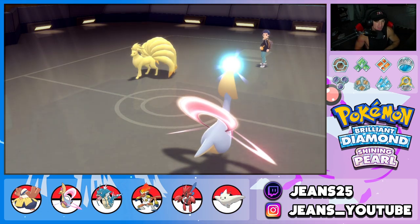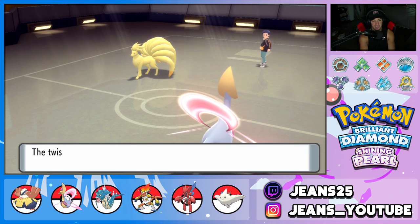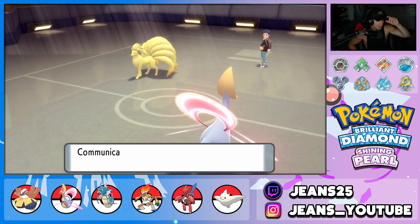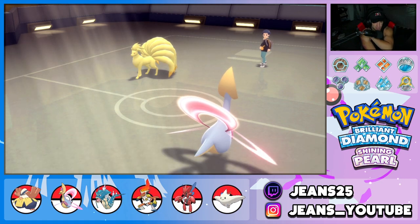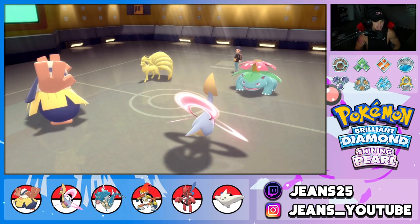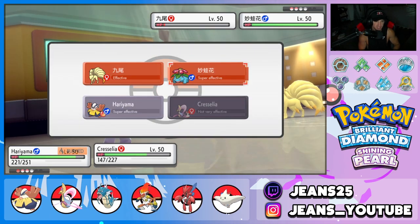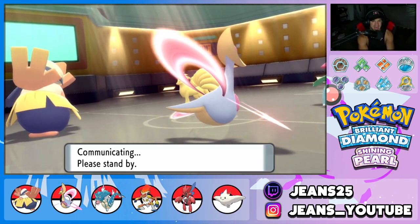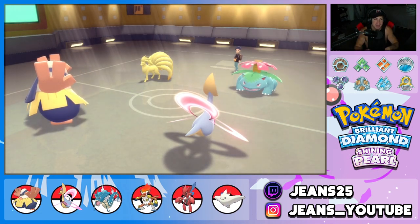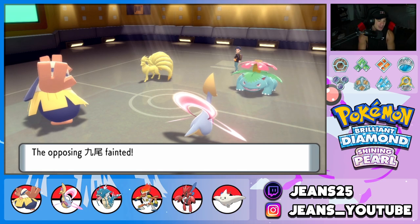Beautiful battle number one. Charizard goes down to Solar Power chip. Fake Out takes on Ninetales, Cresselia gets down the next Pokemon. He brings in Venusaur, might put us to sleep. I'm going to Fake Out Ninetales and pop Trick Room. Venusaur might go for Sludge Bomb but Hariyama protects. He goes for Leaf Storm into Cresselia — Cresselia eats it up because she is so bulky. Cresselia drops an Ice Beam straight to Venusaur's face and we say GG's.